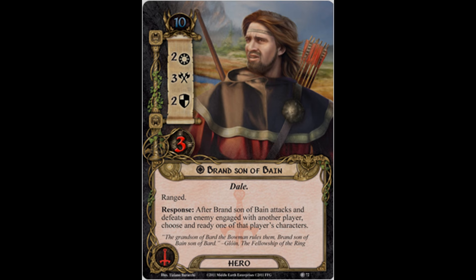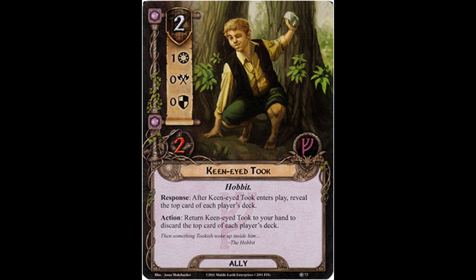Up next is our first Leadership card. It is an ally, and it is Keen-Eyed Took. Keen-Eyed Took costs two, has 1 willpower, 0 attack, 0 defense strength, and 2 hit points. Keen-Eyed Took is, of course, a Hobbit.